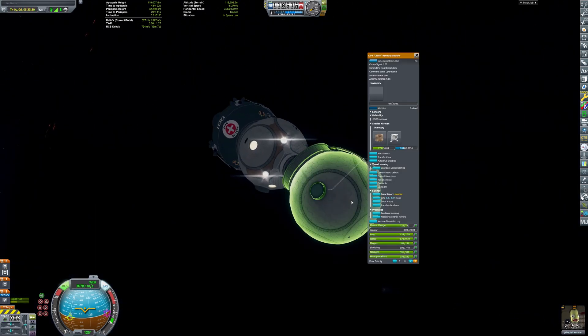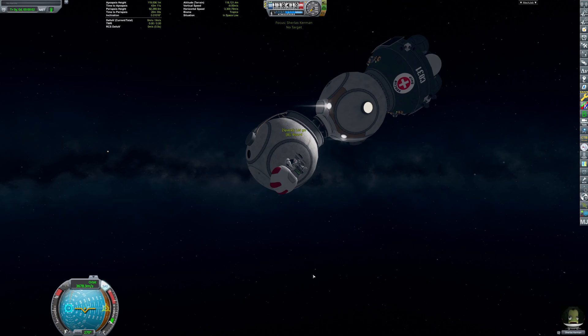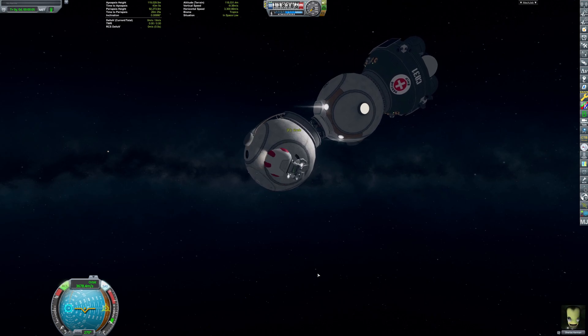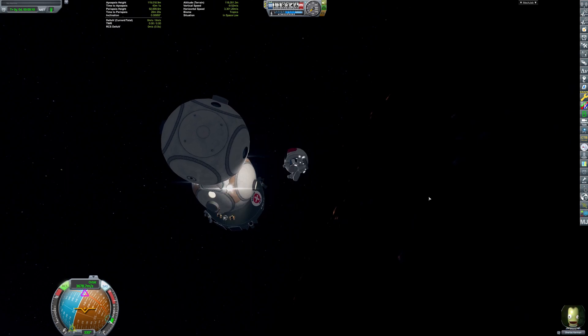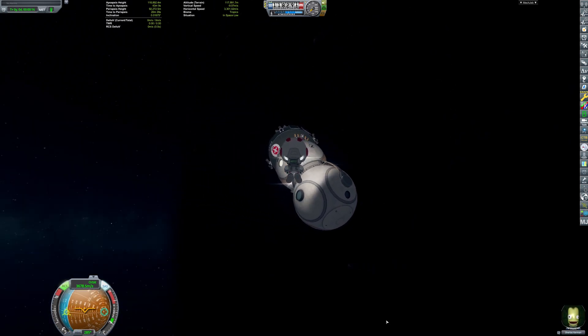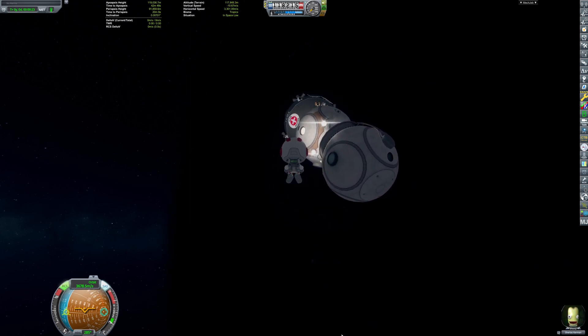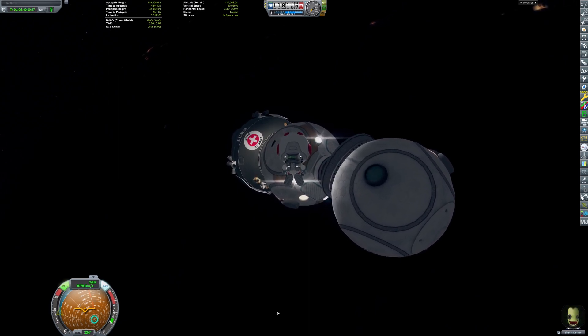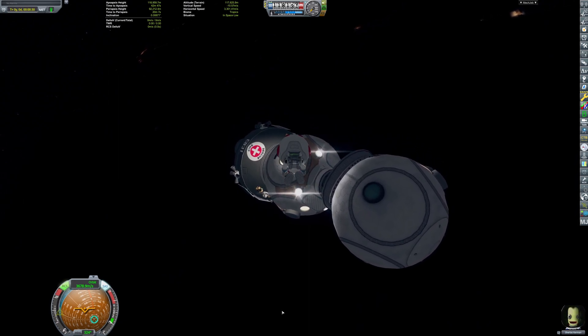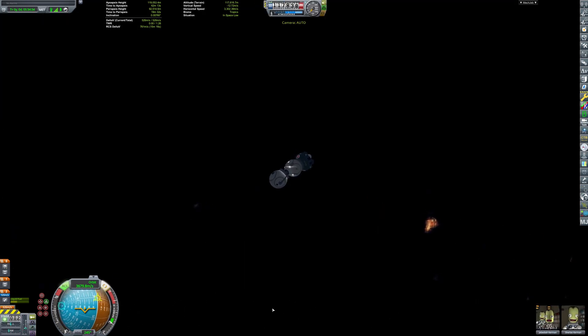As a matter of fact, the other Kerbal doesn't automatically pop up in our crew area. I have to right-click on the rescued pod to manually do a crew transfer. Because a direct transfer is not very role-play with the claw — the rescue mission is almost finished. Let's get back on dry land.